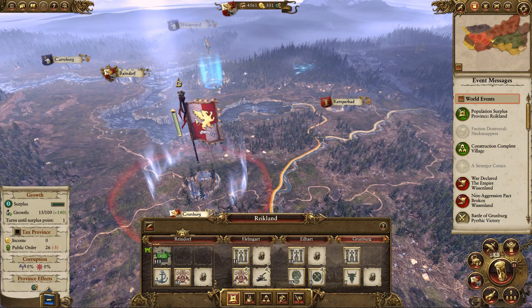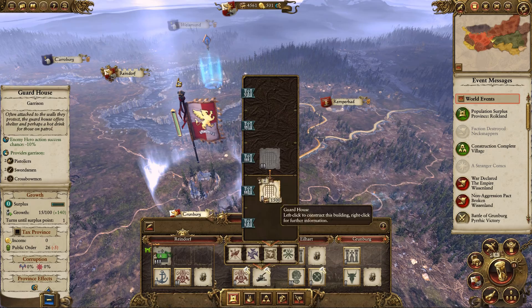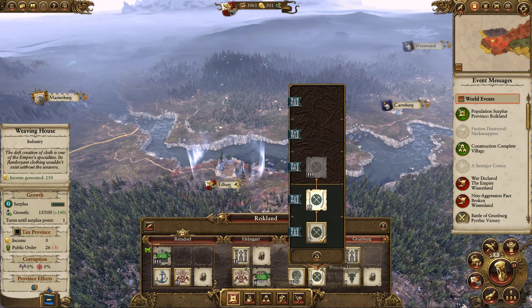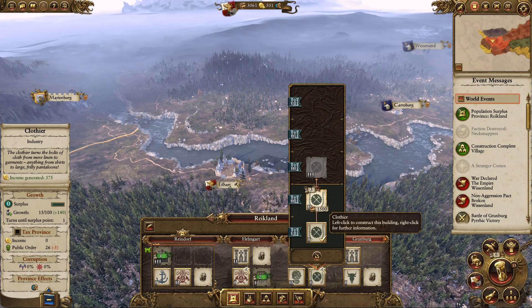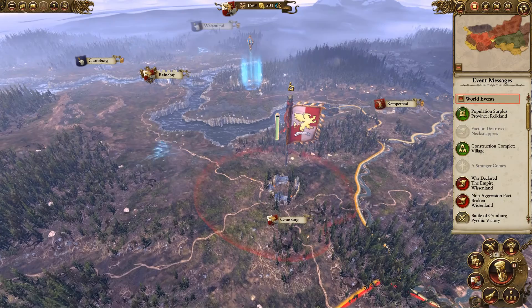Helmgart also has some upgrades available. I can build a rally field, but I'm not going to worry about that just yet. I am going to build some defenses, because that will help if any of these towns — which are slightly weak without my army based there — are put under attack. In Alhart, if we build a clothier, that's going to increase our generated income to 375. So let's leave Karl Franz in Grunberg and end our turn.